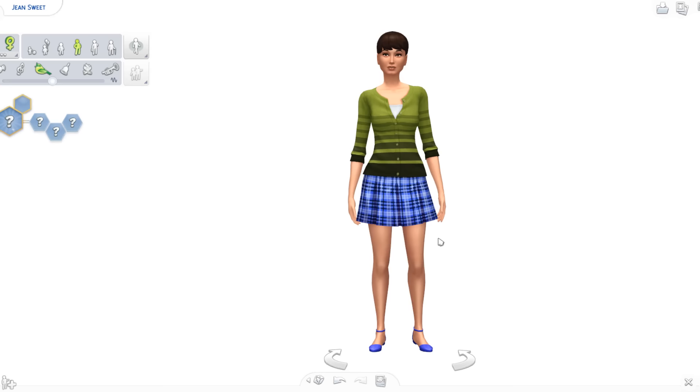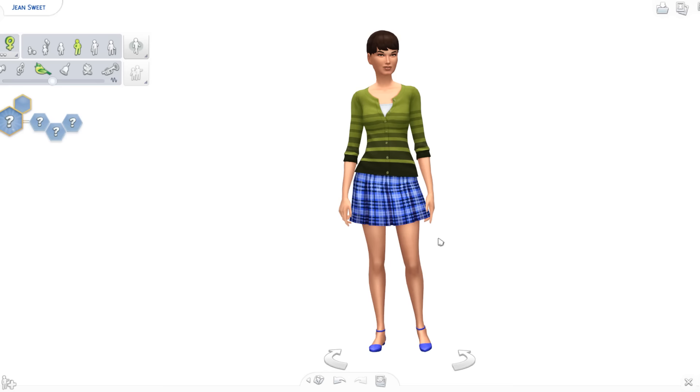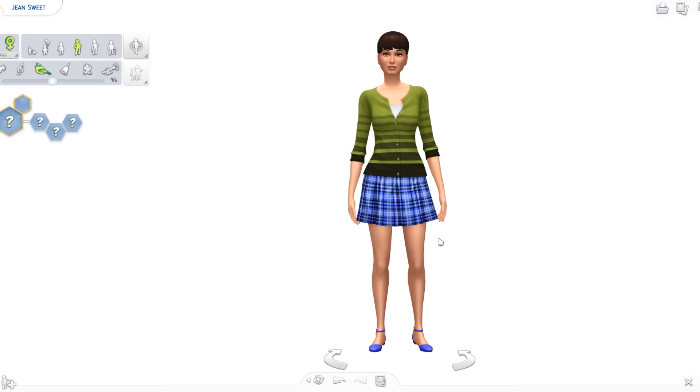So for this Sim, I don't really have too much of a theme. What I did was I went to a name generator, and I just figured, let's go with the wind — let's get a name and see where that takes us. The name that was generated was Jean Sweet. And there's something about that that just makes me go, yeah, I like this. I want to give her kind of like a vintage Parisian, but really sweet vibe.